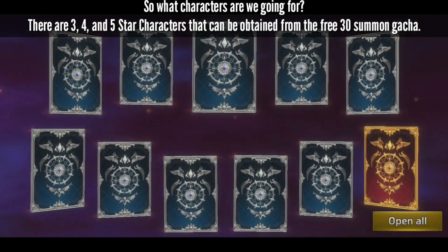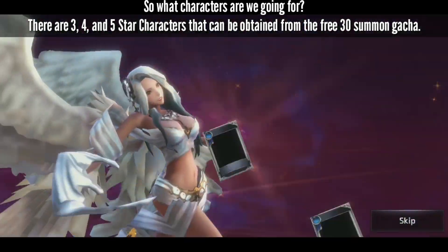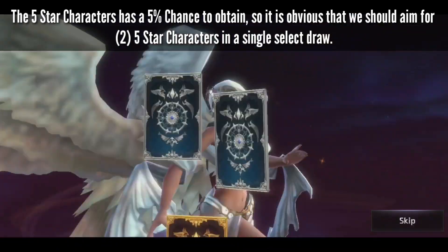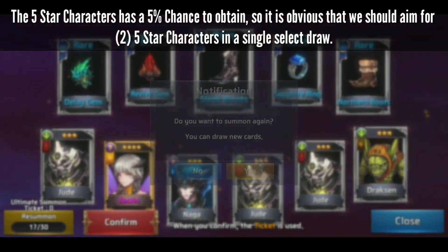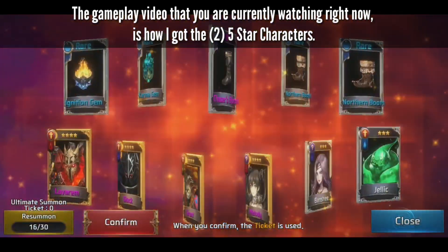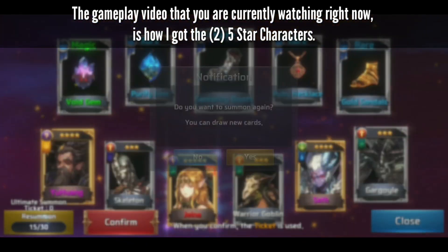So what characters are we going for? There are 3, 4, and 5-star characters that can be obtained from the free 30 summon gacha. The 5-star characters have a 5% chance to obtain, so it is obvious that we should aim for 2 five-star characters in a single select draw. The gameplay video you are currently watching is how I got the 2 five-star characters.